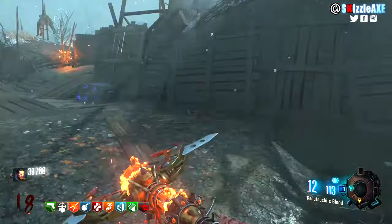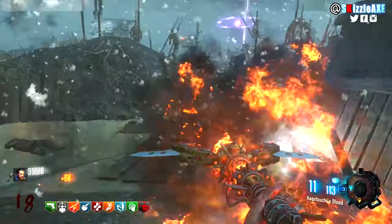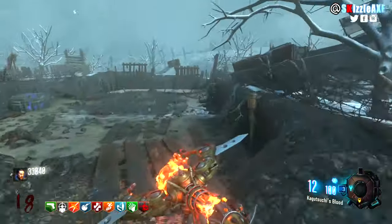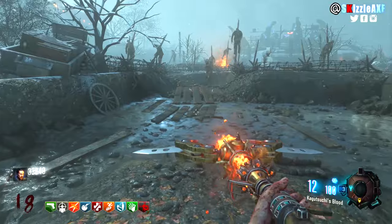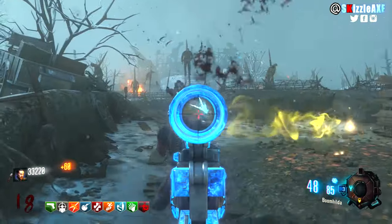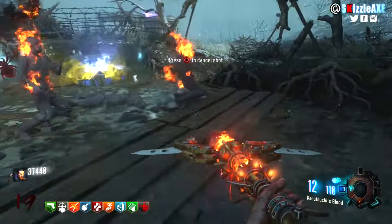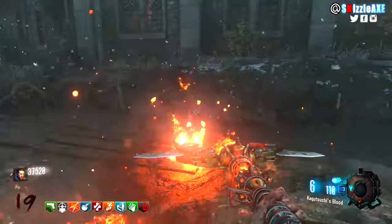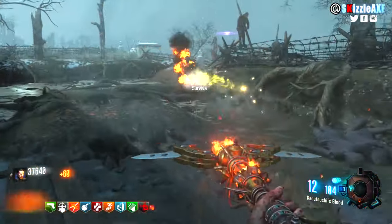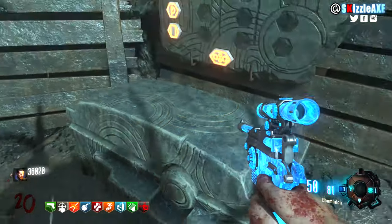The second soulbox is around the excavation side in the middle — it's in the robot pathway, so time it carefully. The third soulbox is near generator number 4, near Juggernaut, and you need about 20 kills there too. The fourth soulbox is around the church, generator number 6 area, also in the robot pathway. Once all soulboxes are done, go to the church area at generator number 6 and pick up your Thunderfist.